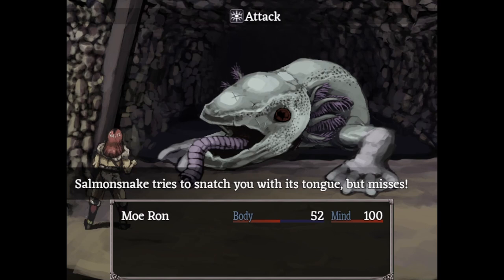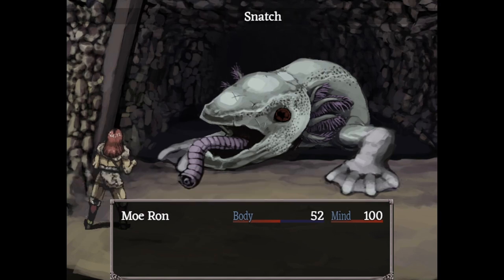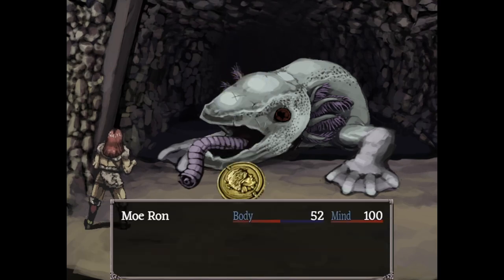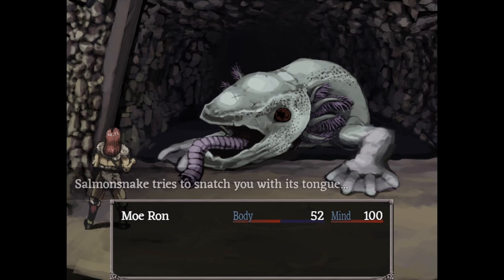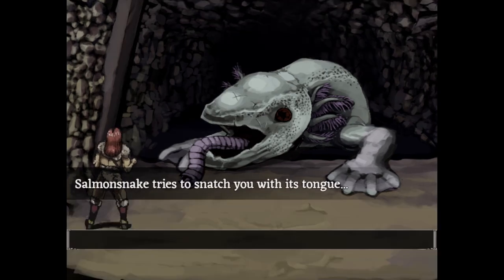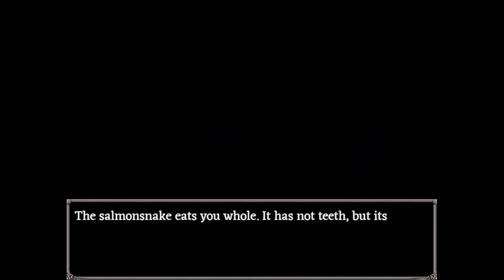Unlike my previous guides, I cannot provide a simple action guide for Salmon Snake. There is no overwhelmingly dominant and completely consistent strategy to trivialize this boss without going into extremely late-game equipment. There are several things you can do that work reliably, but you'll have to pick from these strategies based on your party and equipment.